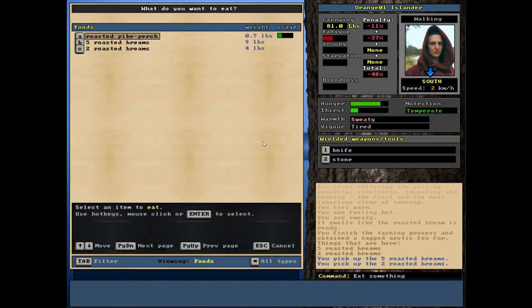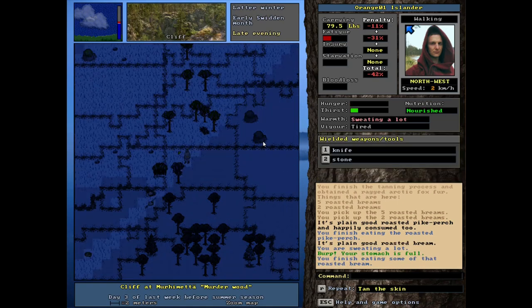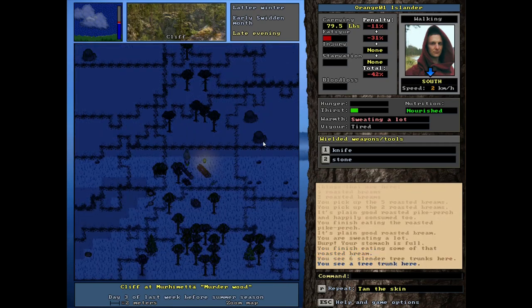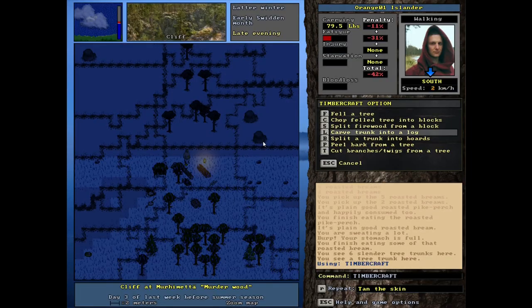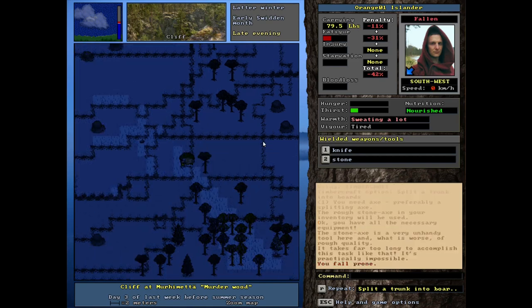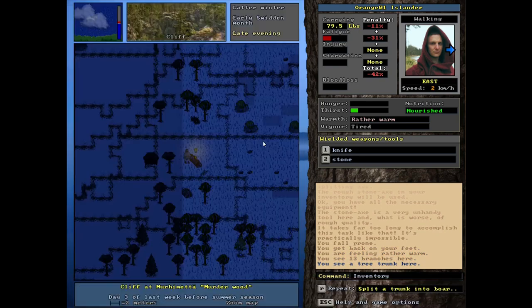We should probably work on that little cellar - that's a good investment to have. We need boards - I know we're tired but let's use the energy we have to make these boards. Practically impossible - is it saying the axe is just so terrible I can't use it, or is it saying I'm too tired? I think it's saying the axe is just so terrible. It's a rough stone axe - that's a shame.